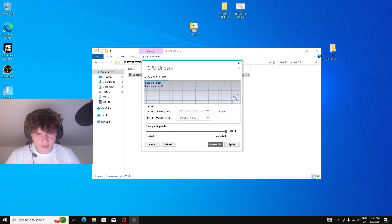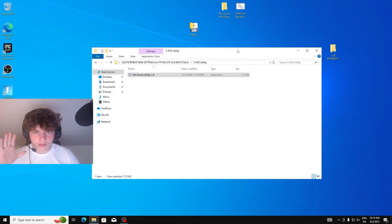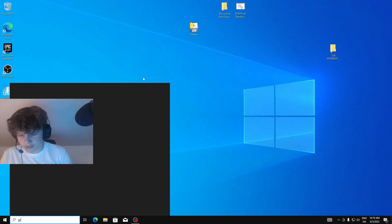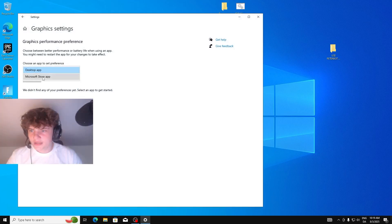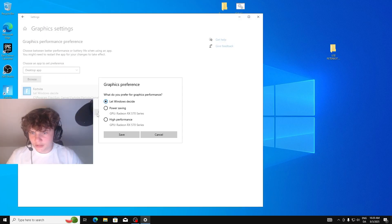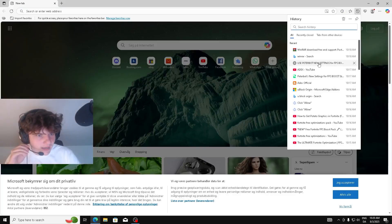Unpark CPU — let's do it. Unpark all — okay, I think we're done. Then for your graphics card, set it to High Performance and apply. Go to Graphics Settings, Desktop App, find the app and set it to High Performance. Do that for this one too.